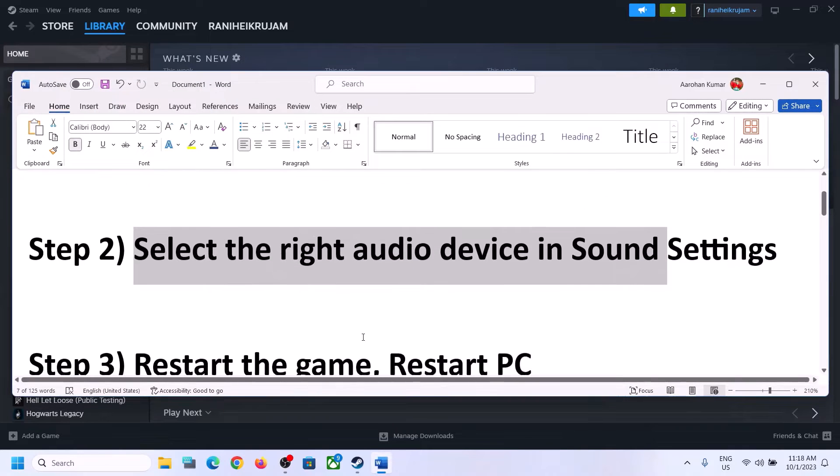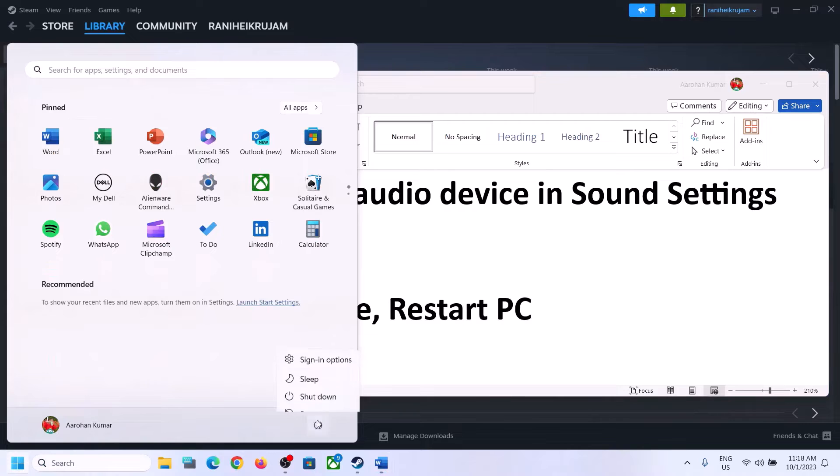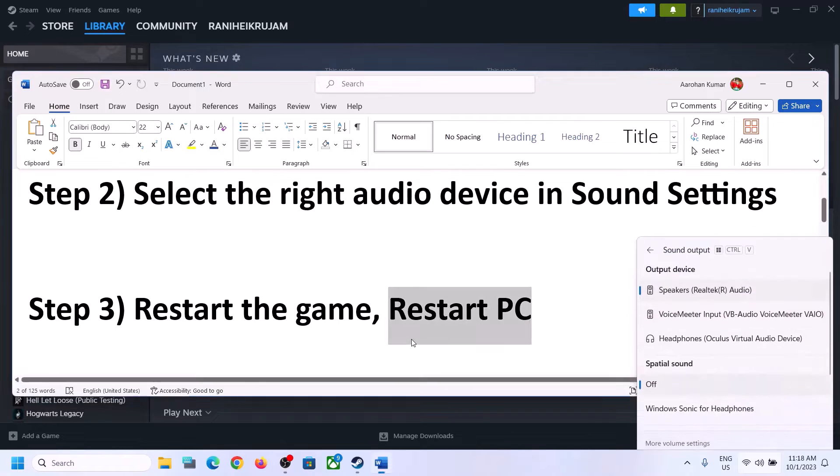The next step is to restart the game. If the game is running, close it and then launch it again. If that does not work, restart the computer. After the system restarts, again select the right audio device and make sure that is set correctly.